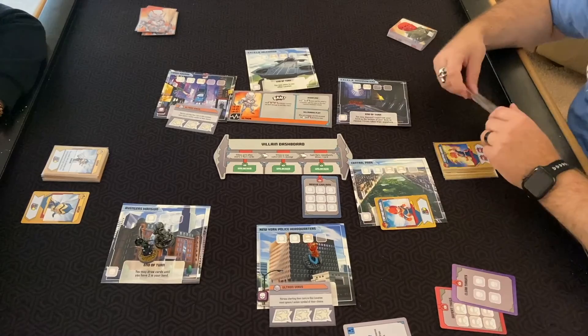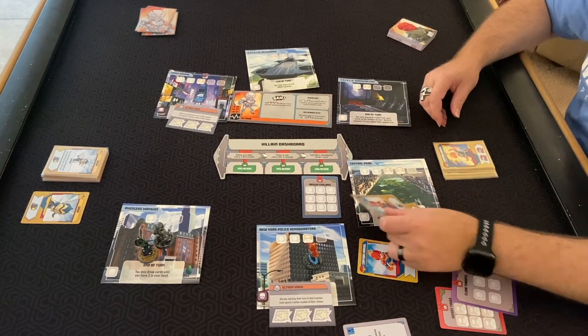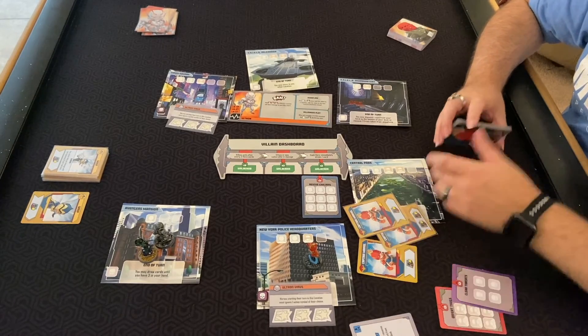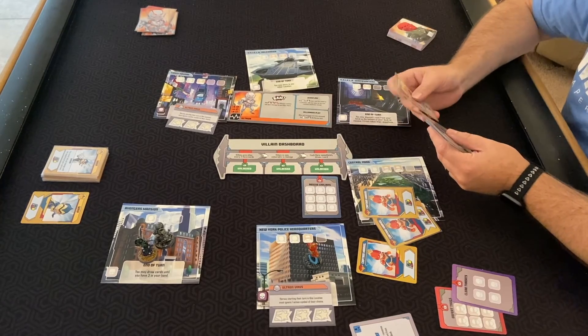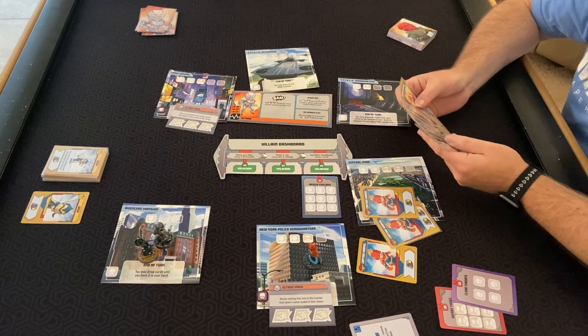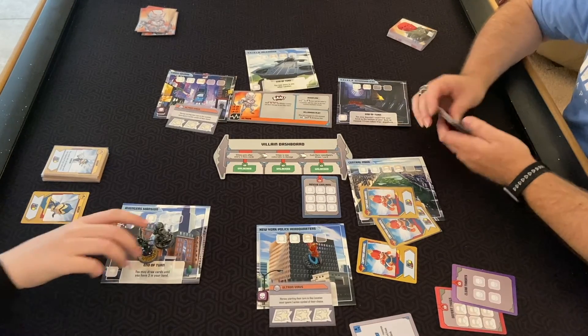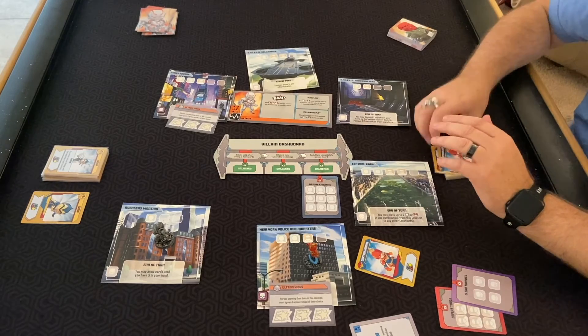Most people said taking out the wilds does make it harder. Three cards removed — that seems extra hard because that only gives you nine turns. That one would be tough. Maybe then picking a specific hero for the villain would not be so bad.